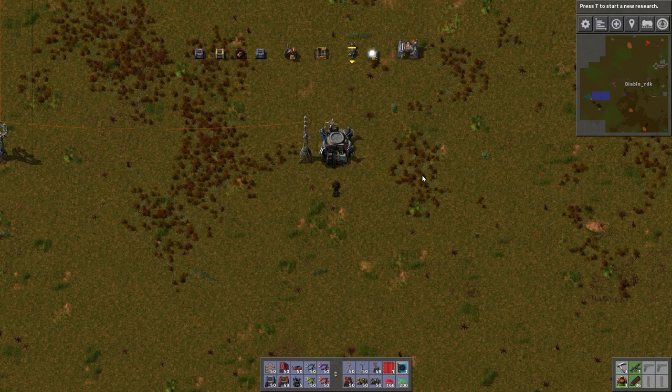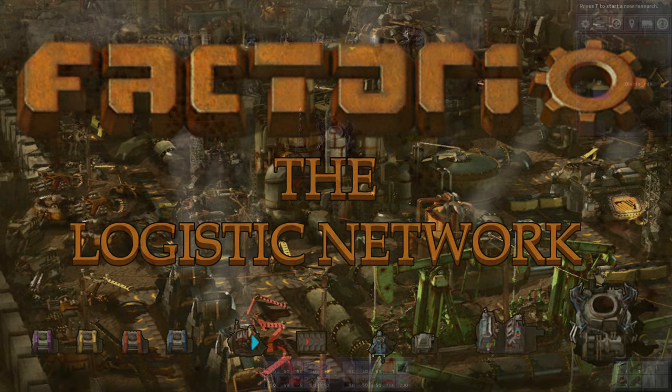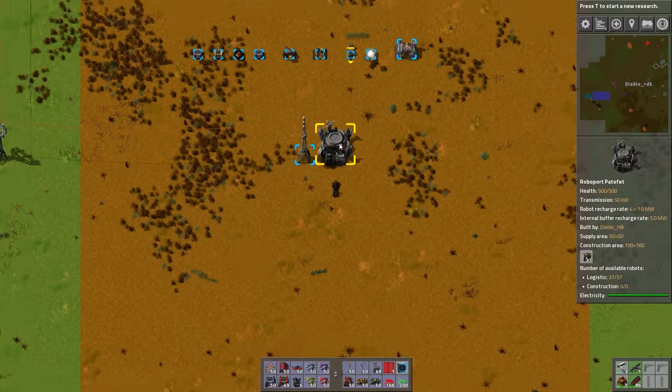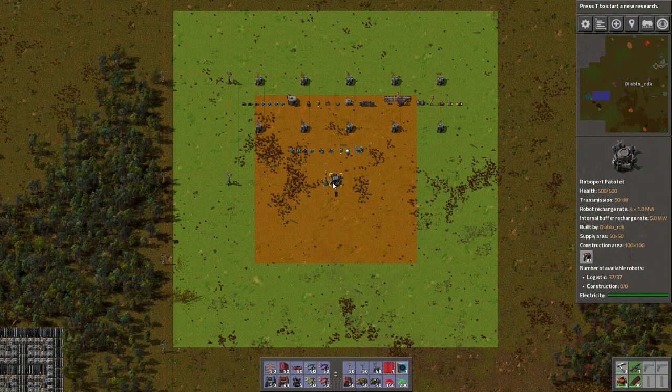We will be focusing on the logistics system today. The logistics network is created by a roboport which stands at the center of every logistic area. There are two areas the roboport defines once placed: the construction area marked in green and the supply area marked in orange. The supply area is what we refer to as the logistic network area — this is where the logistics system broadcasts its content, making it possible for logistic robots to collect and deliver goods, and for connected entities to act and react to the conditions set upon them. The logistics network area can be extended by connecting multiple roboports, making sure the logistic network areas are connected as indicated by the orange dotted lines.